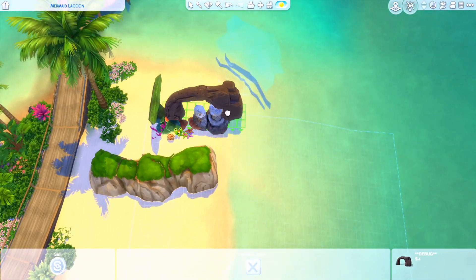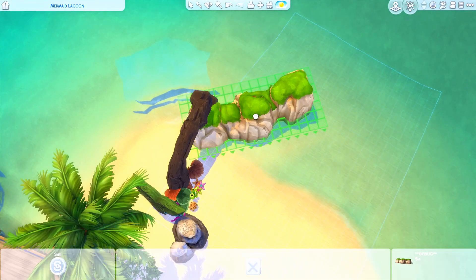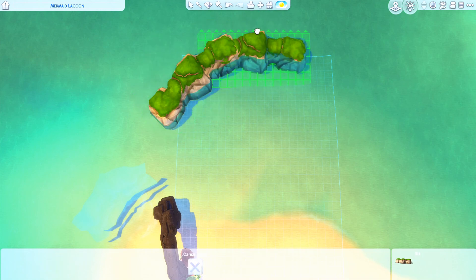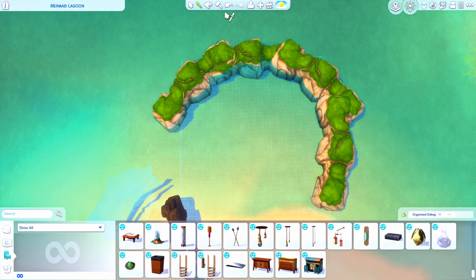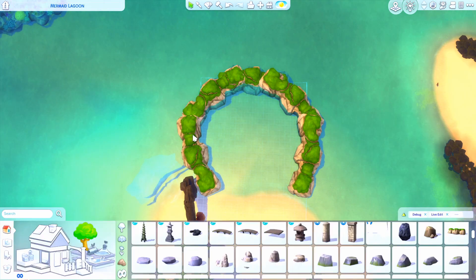Hello everybody, it's Tommy and welcome back to another speed build for the Disney save. Today we have a Peter Pan lot - this is the Mermaid Lagoon from the film. It's like a little tucked away area that is a private swimming area specifically for the mermaids, and this is our only beach lot for Sulani.